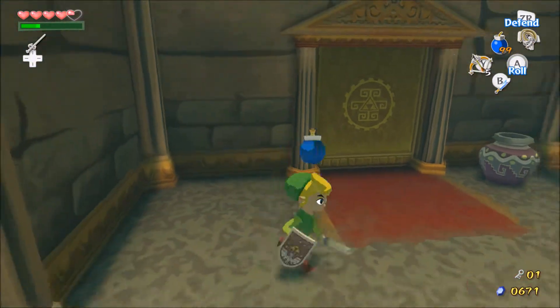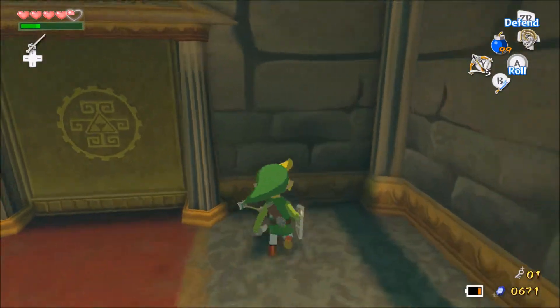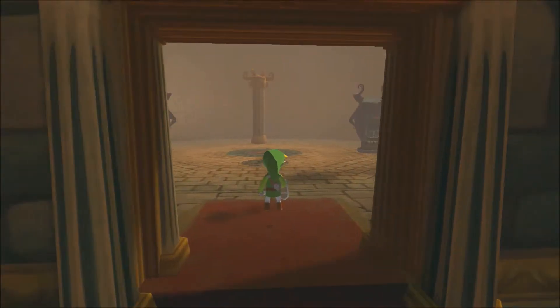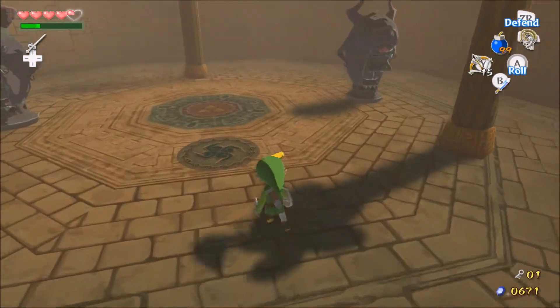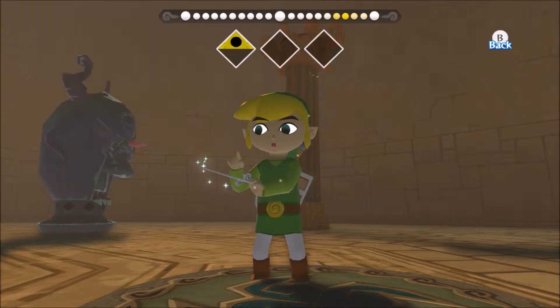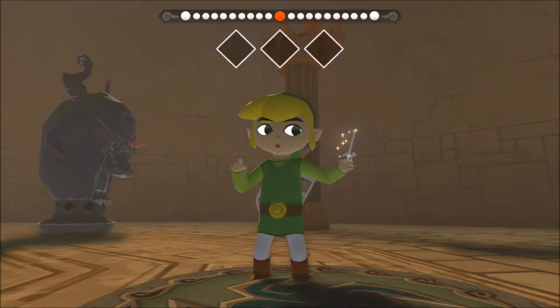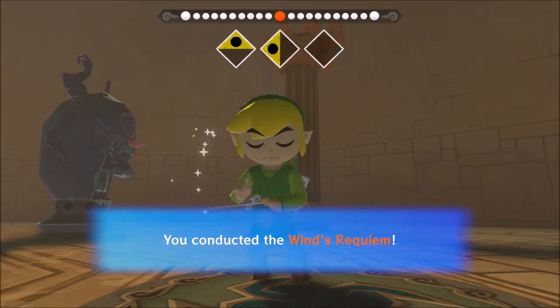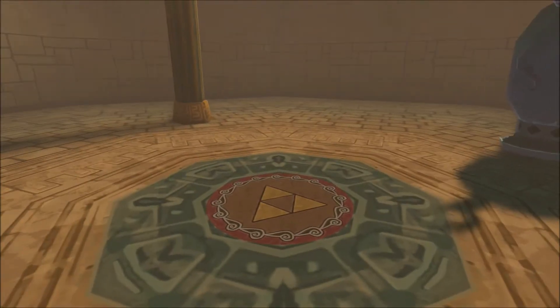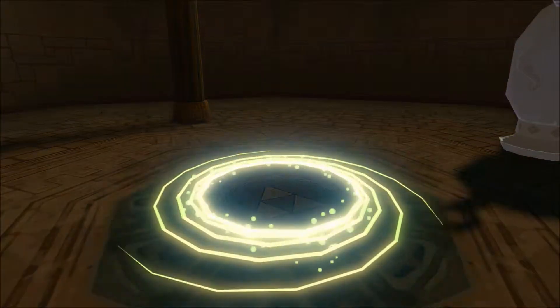Bomb arrow — thank you, and in the door. Another place. I'll play my song, don't worry. So every time you see one of these panels with the wind symbol, you want to do the Wind's Requiem on it, and then on the triforce.